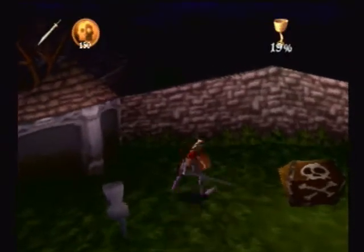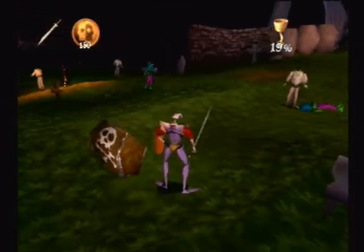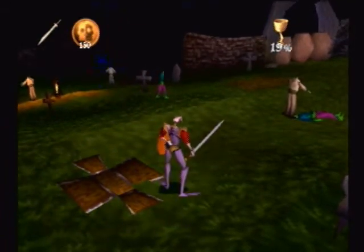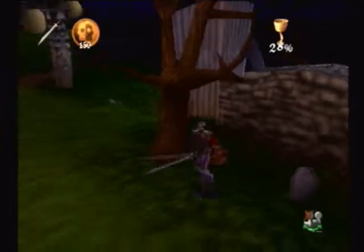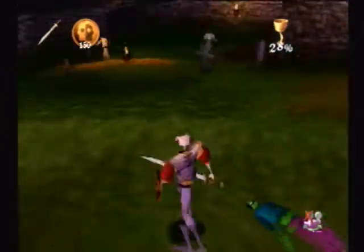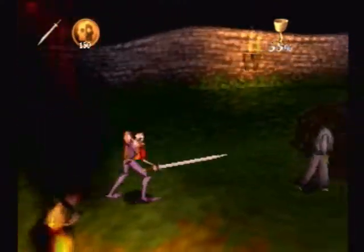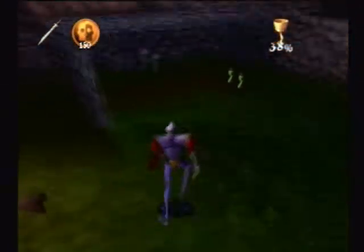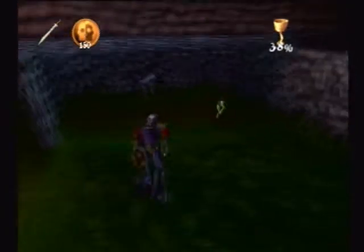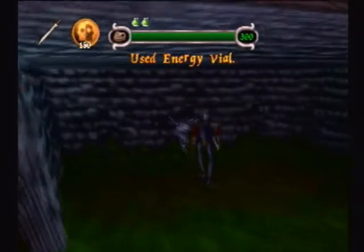This is also the first time you see one of these chests with the skull and crossbones on it. If you hit it, you can see this blue spark ball — it creates a big shock wave and it can kill weaker enemies like zombies. It has knockback; it doesn't damage you but it does knock you back, so be aware of that. There's an energy vial here — 75 health.